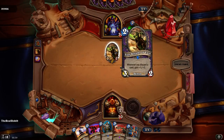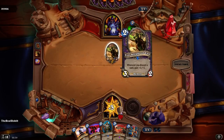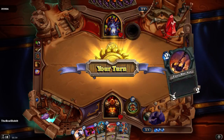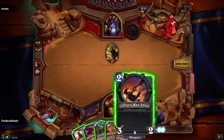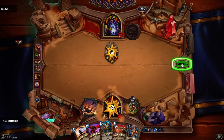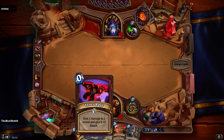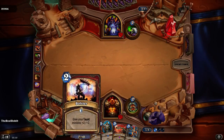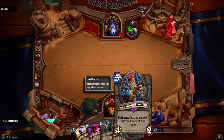Armor up. Then we discard a card — plus one, plus one. Tiny Knight of Evil. We got a weapon finally. We're gonna take three damage. We can do it in a raid if they want damage and give it plus two attack, but no minions.